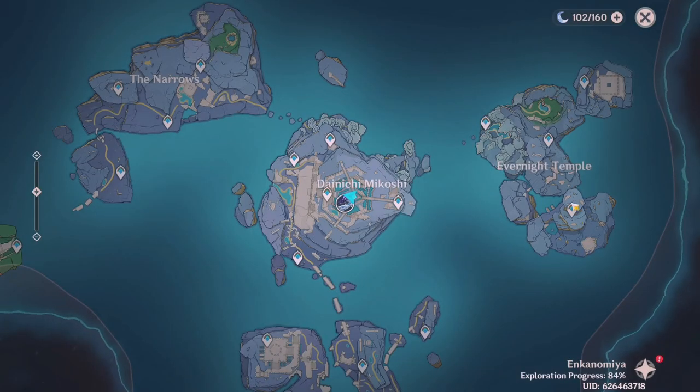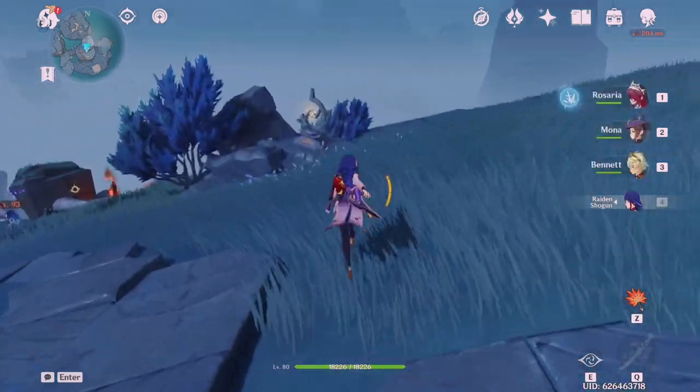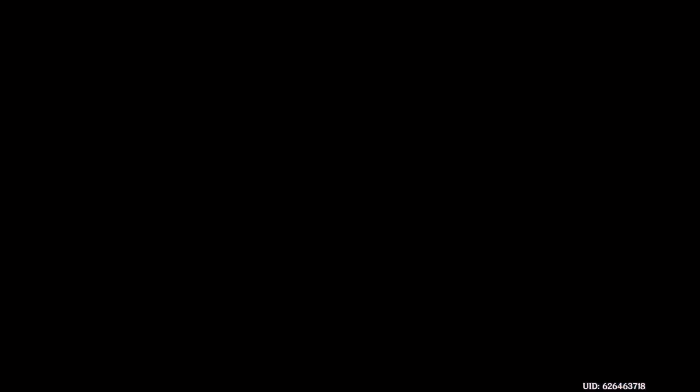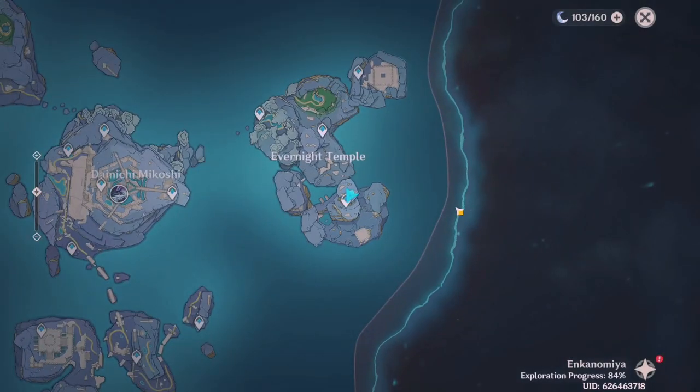A place I like to go often is right here in the Evernight Temple, because one of the switches is right next to the teleport waypoint. So if I need to quickly switch to day or night, I can just teleport here and play the cutscene. I highly recommend marking this spot on your map so you can come back quickly whenever you need to switch settings.